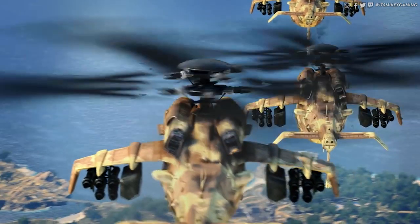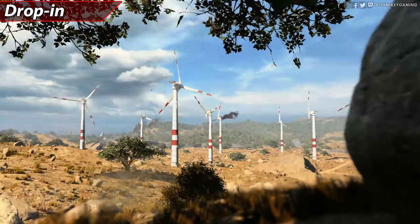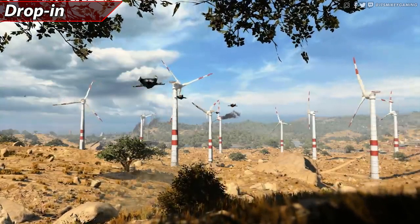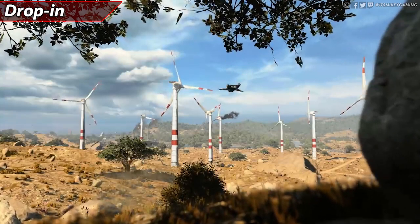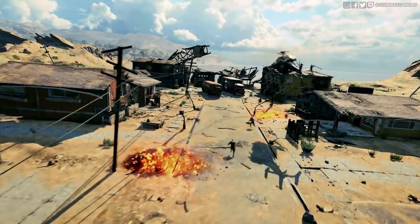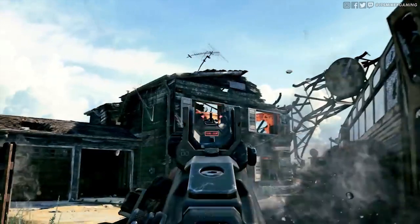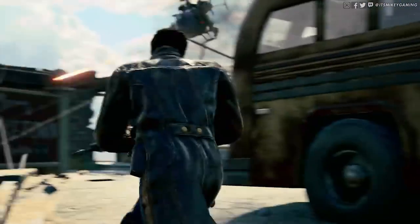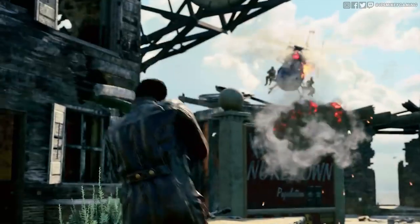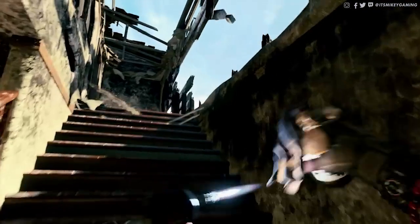As in the trailer, they confirmed choppers are how you drop in — each squad gets its own chopper. Your wingsuit stays on you at all times and you can base jump off anything of decent height. You start by sprinting and then press and hold the jump button. Just like a real wingsuit, you can actually fly upwards for a while. If you build up enough momentum, you can fly up onto a rooftop, or use that as an airbrake to slow yourself down and avoid squads in the distance.